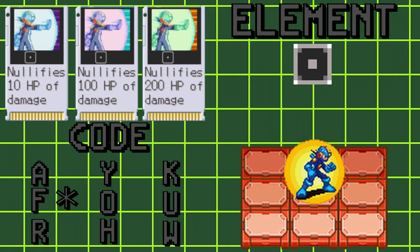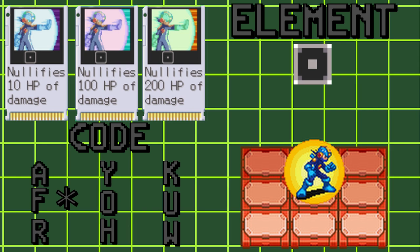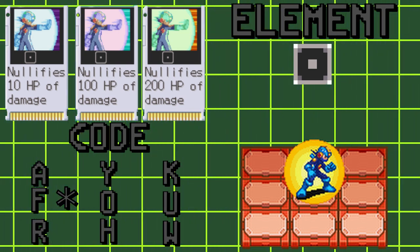While you have a barrier up, it gives you status guard, protecting you from gaining effects like stunned, paralysis, blind, and confusion. It will not, however, remove these effects if you already have them.